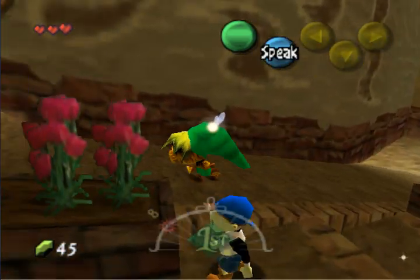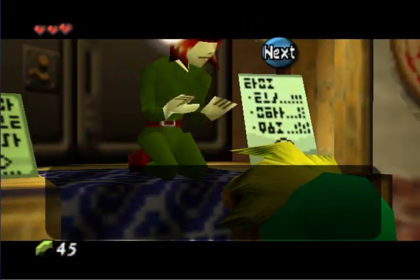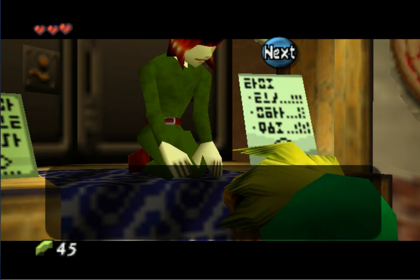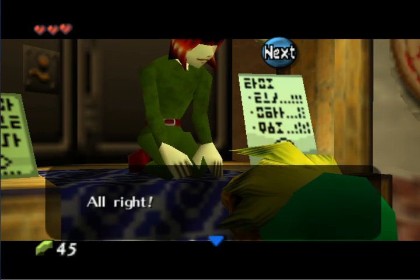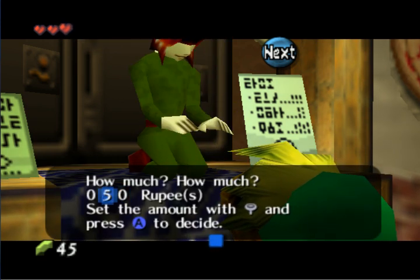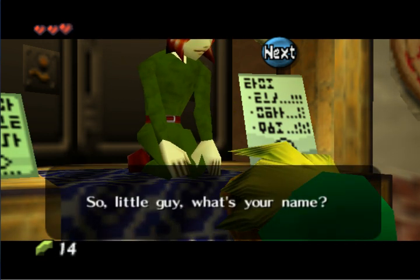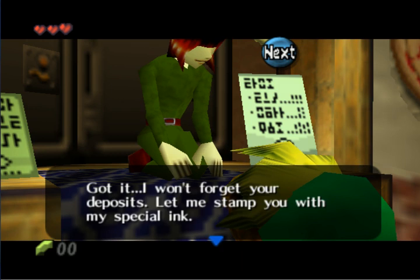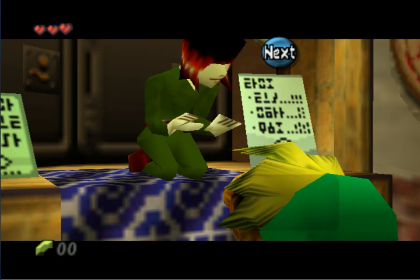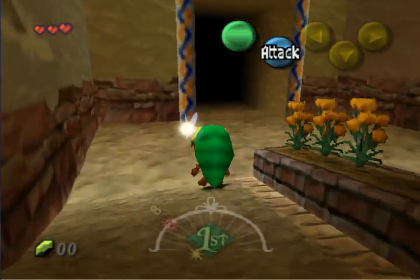Over here you have the banker. We have 45 rupees, so let's go ahead and deposit. This will enable you to save your rupees — when you restart time, you won't lose all your rupees. Let's deposit 45. They ask your name and put a stamp on your head so that no matter what form you take, that stamp will always be there for her to identify and she can hold onto your rupees.